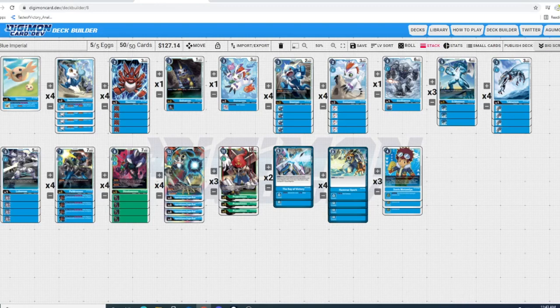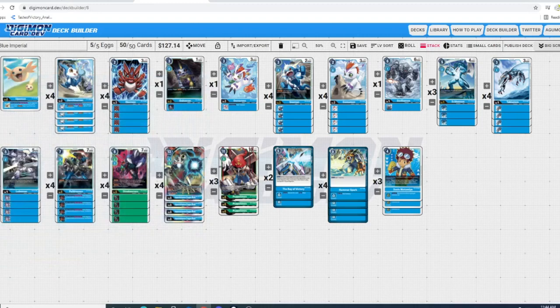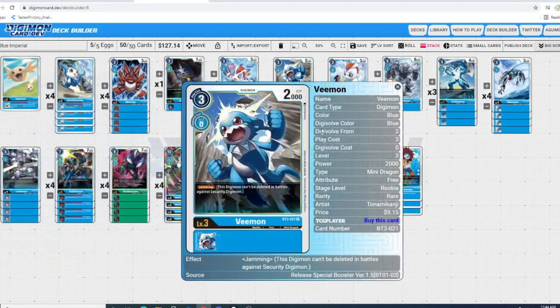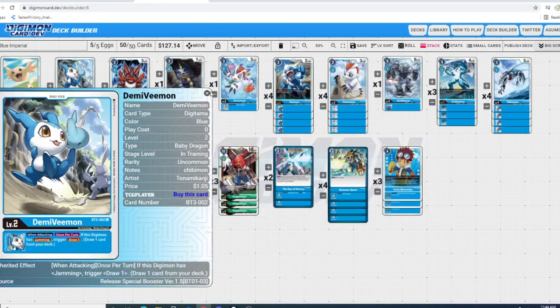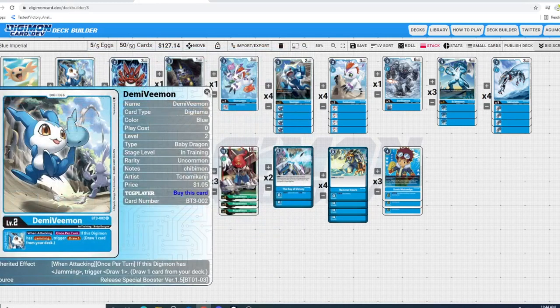First up we got the babies. We are running four Demi-Devimon because this card is amazing. When attacking, once per turn, if this Digimon has jamming, trigger draw one. So many things in this deck have jamming — Vmon has jamming and it's a rookie, so you're almost always going to want to swing over that and get that draw off. Paildramon and Dino Beemon also have jamming, so you have a lot of opportunities to draw off Demi-Devimon to keep up card advantage.